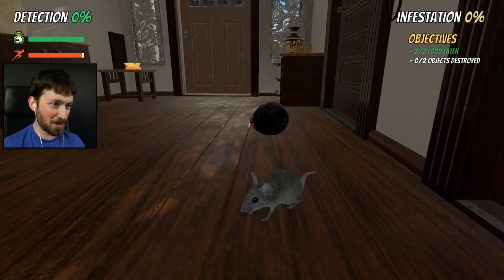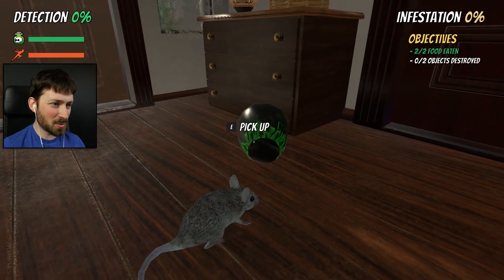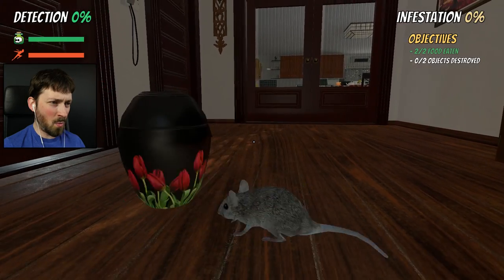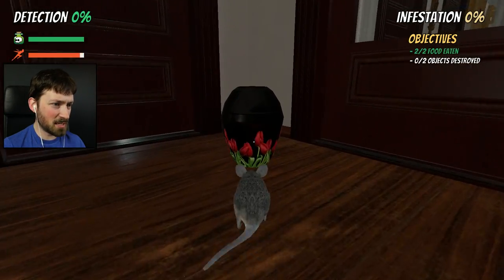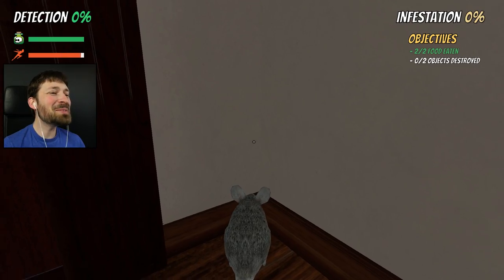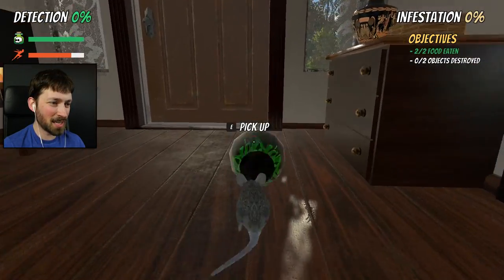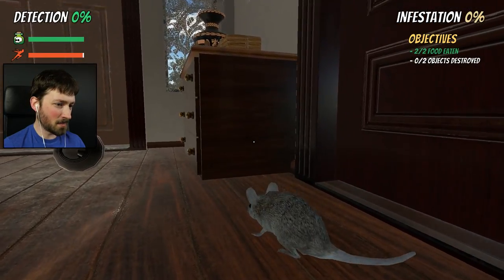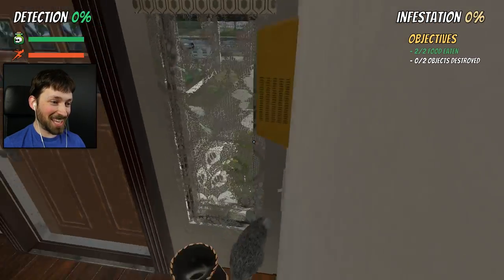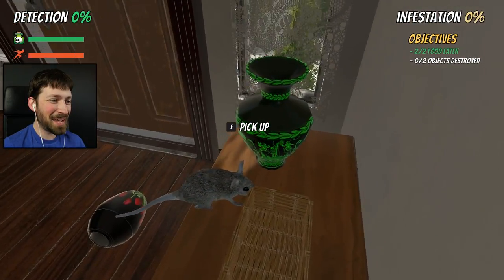How do I destroy stuff as a mouse? Do I just ram it into stuff? Like, how am I supposed to figure out how to play this game if physics are thrown out the window? That's clearly not working. Can I jump? Yep! We can add rabbit to that list — I am some kind of freak of nature. I got mad hops.